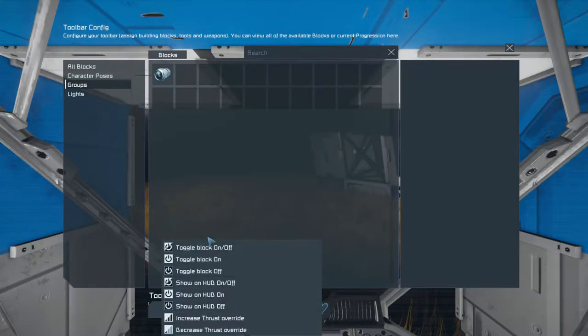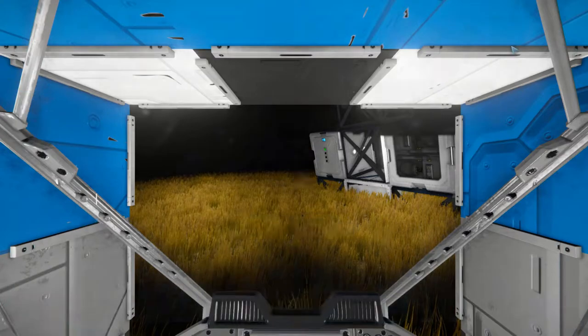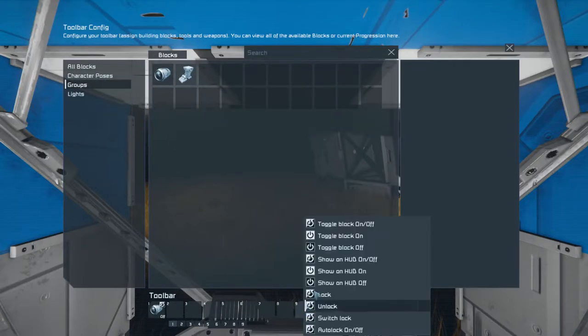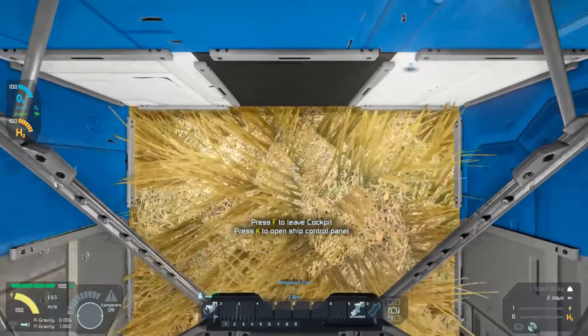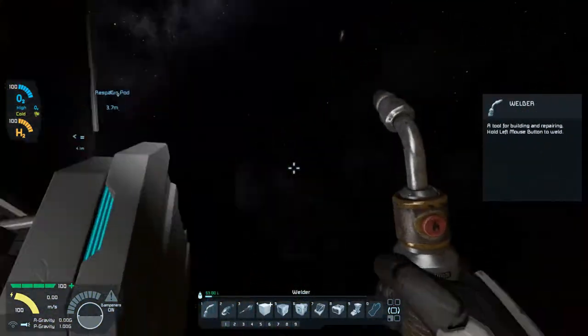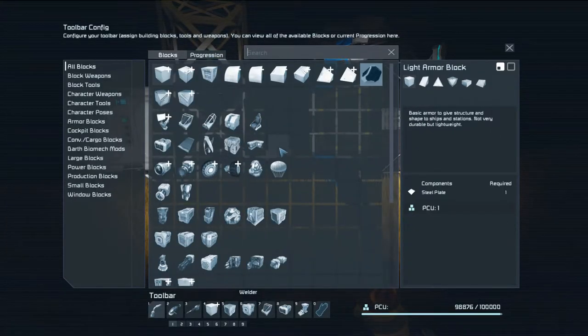Groups — toggle block on and off, all blocks. I think I need to go in there and grab landing gear and make a landing gear group. Save that, put that over there, toggle switch lock. So if I was to do that and then that — oh, you know what? I'm inside — no, I'm outside. I don't have a gyro.